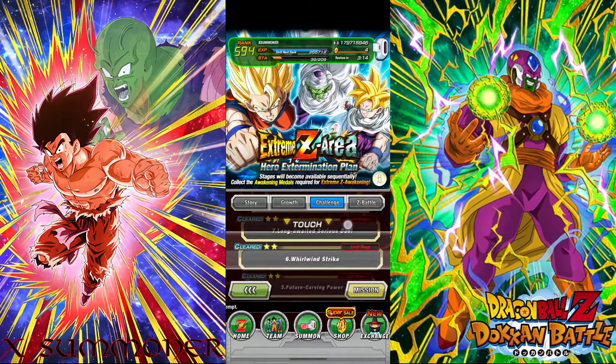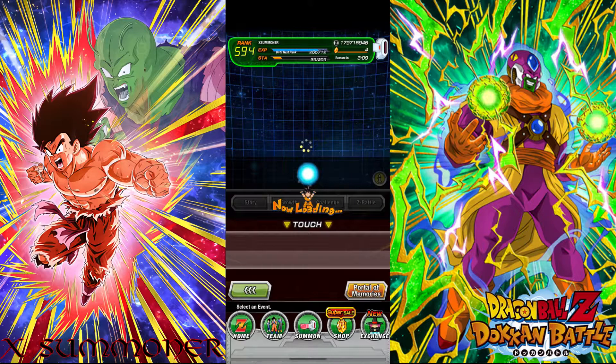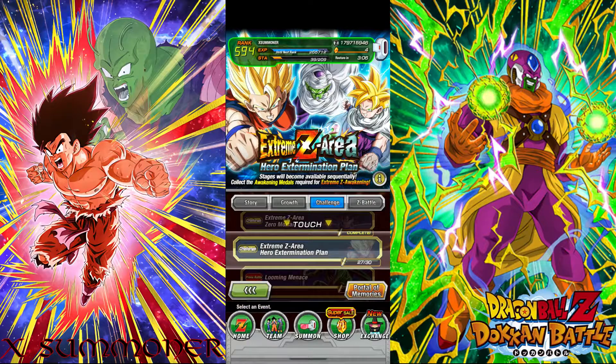A lot of interesting things are coming. LR Blue Goku and Vegeta are coming in December. LR Full Powered Jiren is coming in December. And we'll have a global exclusive summon we don't know yet — a lot of hype, a lot of content. I'm still going to summon for Vegito Super Saiyan 4 Zeno — I still don't have him, so wish me luck on that. I will see you guys next time. Bye guys.